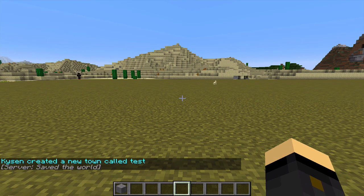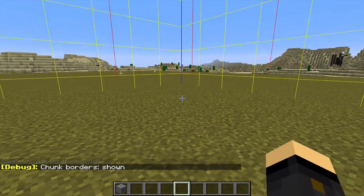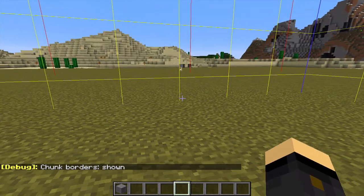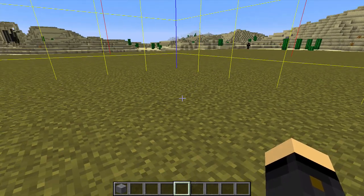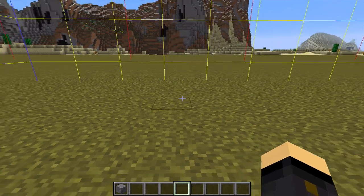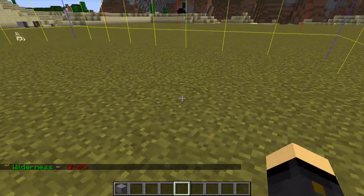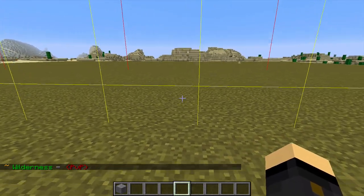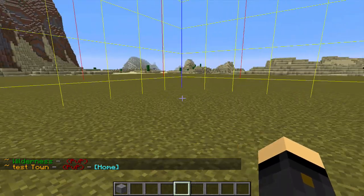If you press F3 and G — a tip given to me by another player — you get chunk borders shown in a grid fashion. The chunk that I'm on right now is the chunk I've claimed for my town. Each plot that you claim will be a chunk in size, that's 16 by 16 — that's the default. If you walk out of that chunk, you'll see it comes up as Wilderness in chat with PVP on. If you go into your town, you'll see Test Town, and PVP is still on at the moment because I haven't changed that.